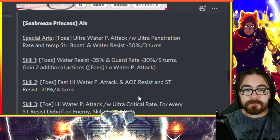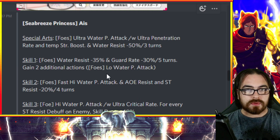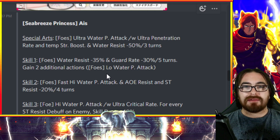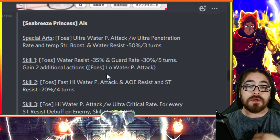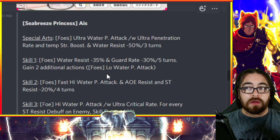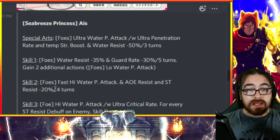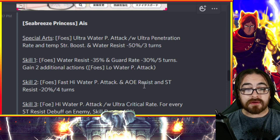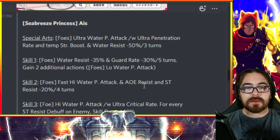I missed the 'gain two additional actions' on skill one — I've been saying I really didn't want them to stick that on every unit sequentially, but apparently that's what they're doing. It does help counteract KO resist units people bring to war games. Skill two lowers both AOE and single target resistance, which somewhat counters stall teams — lowering single target resist matters because counter attacks are single target too.